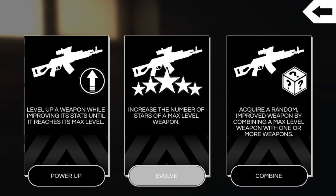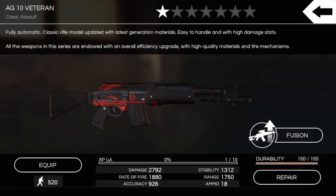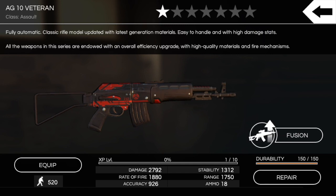Let me show you the two-star preview — the evolve will be in another video, which will probably be posted in the past from when you're watching this. There's the two-star, we'll have that soon. Just briefly showing you guys a one-star veteran AG10. Hope you enjoyed it — be sure to subscribe for more After Pulse videos, and as always I'll catch you on the next video.